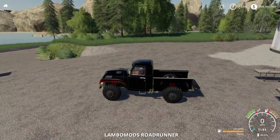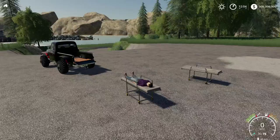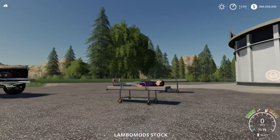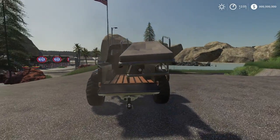Lambo actually did mention that he does strongly recommend you have the lift anything or heavy lifting mod installed, because these things do need to be a certain weight in order to properly sit in the ambulance. Anyway, we're going to lower down this truck bed — this was also made by Lambo Mods I believe — and let's throw these in here. These do lower down a little bit, and they will strap down as well. So we should be able to stack these in the bed here.